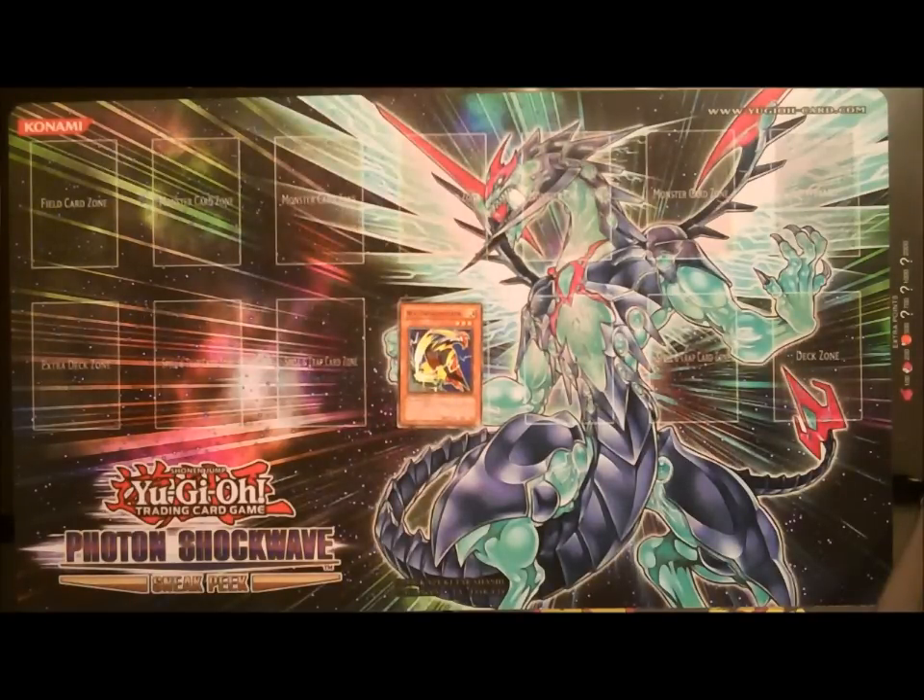The next card is Watt Woodpecker. Watt Woodpecker can attack twice during each battle phase, and any monster that battles this card cannot change its battle position. Watt Woodpecker is definitely a candidate for the Watt's equip spell, Watt Cube, which I'll discuss in just a minute.